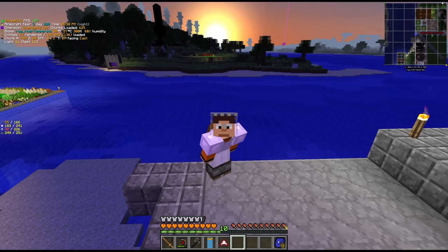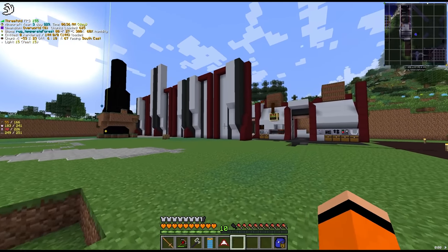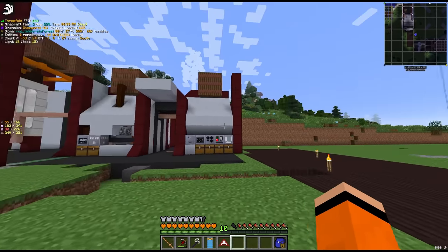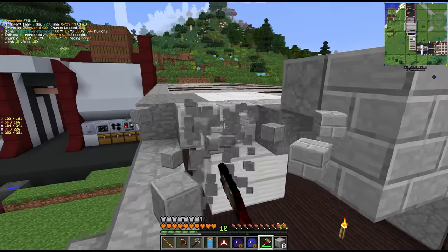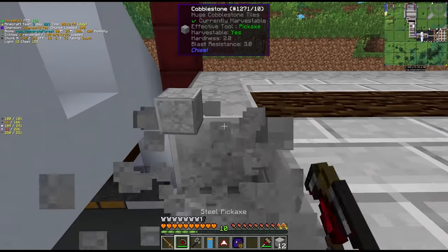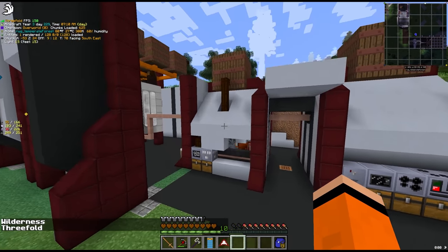Hey guys, welcome back to GregTech New Horizons. Last episode we started working on our base design and it's coming along quite nicely, though we've got a lot of building left to do. You may notice our shelter has been reduced in size a little to allow for more expansion. We've got all of our machines moved over, including the steam machines.